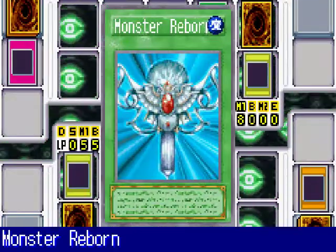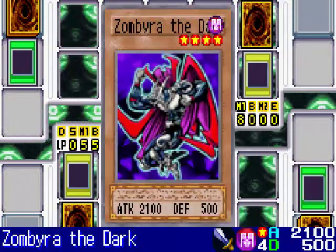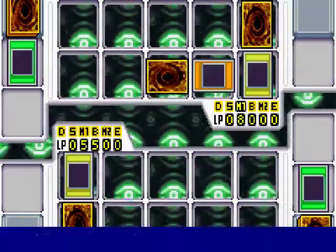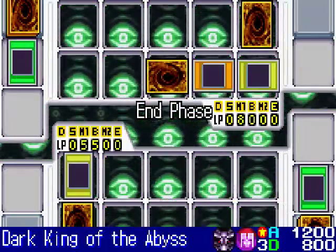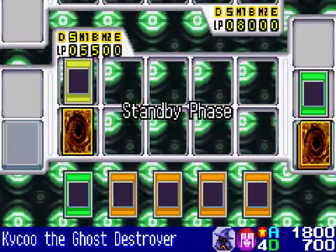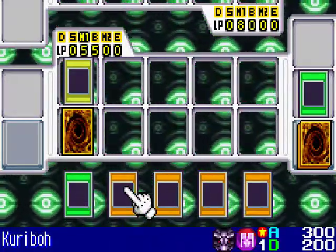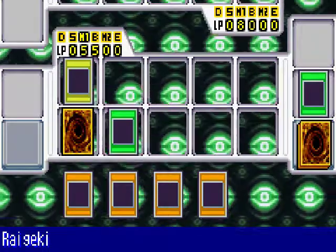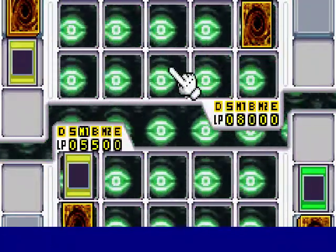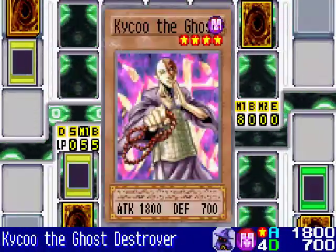So they play the spell Monster Reborn to bring back my Zumbra the Dark from the Graveyard. And now they play another card face down and switch their monsters to defense mode. My move — I activate my Spell Card Raigeki, destroying every monster on your side of the field. And now I summon Kiku the Ghost Destroyer in attack mode.